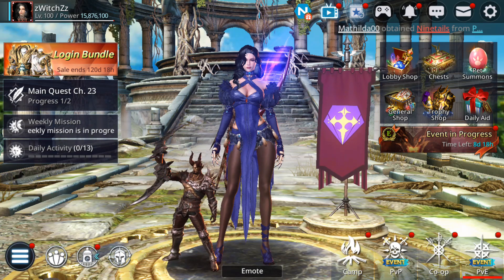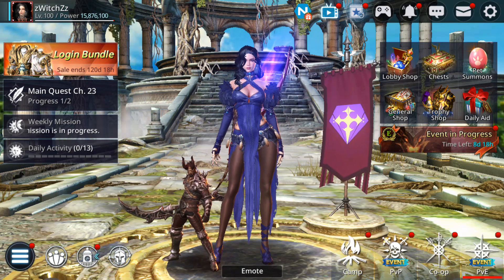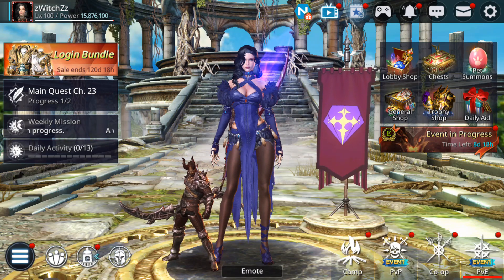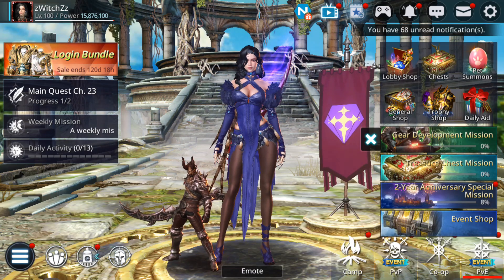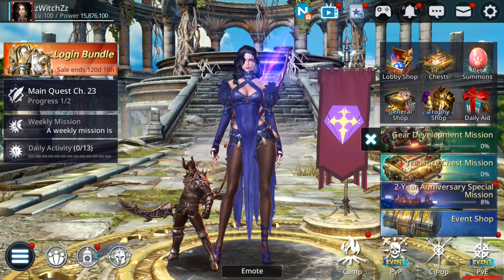Hello guys, welcome back to a new Darkness Rises video. In this video I'm gonna summon 100 pet chests, also I'm gonna open event chests and show you guys how you can complete these events faster, especially the second one, because there is a trick that you can use — some people told me and it's working.